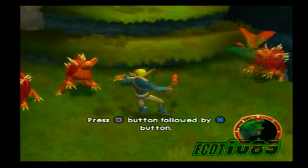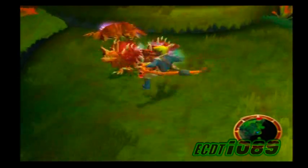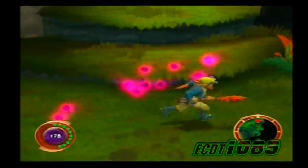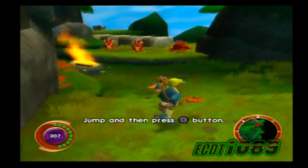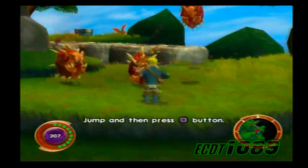Jack, catch him with the uppercuttle. That's the stuff. Now try hitting the button while jumping for a diving punch.